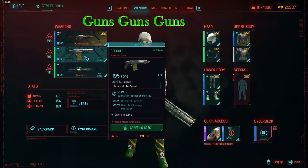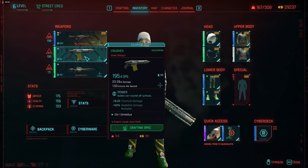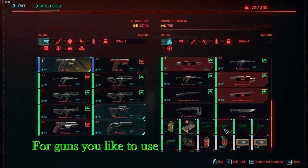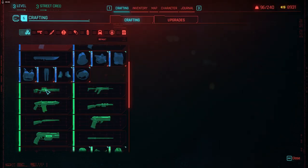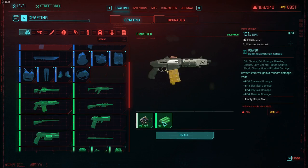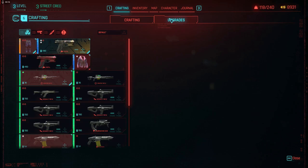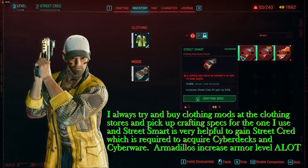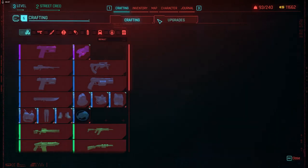I buy the Crusher shotgun crafting spec for the green one at gun stores at level 3 so I can keep crafting them, and when I need more power I just craft another. The green Nakamata crafting spec is given to you at the start of the game. You always want to buy crafting specs from gun stores for guns and from clothing stores for clothing, because recrafting is much easier. Upgrading clothing barely works, and upgrading guns is easy except that after about five upgrades the components get horribly expensive.